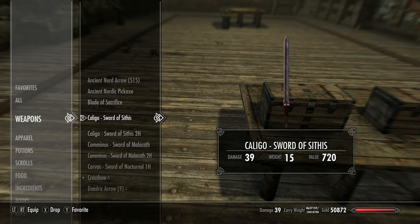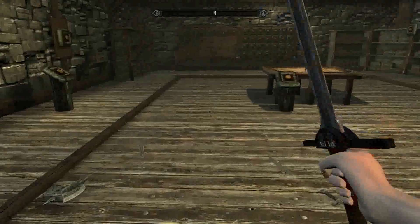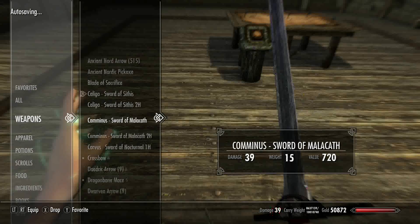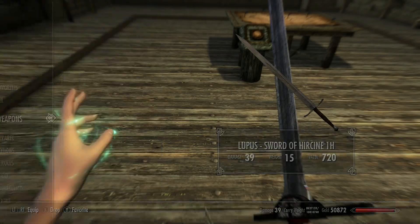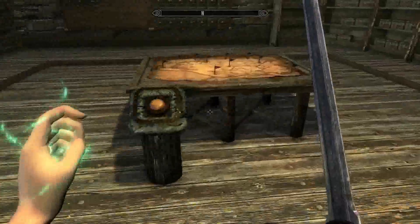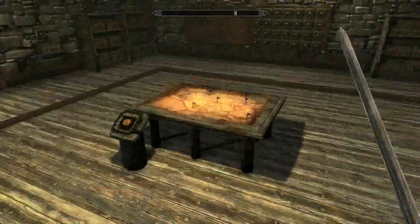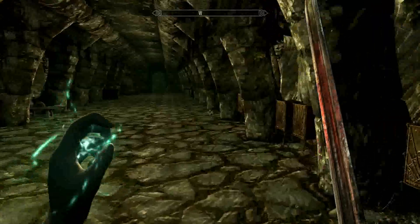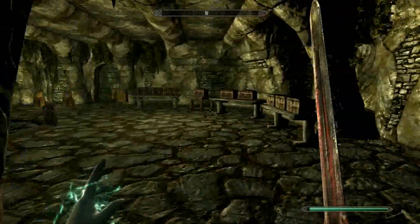We can start off with the Sword of Sithis, which looks like a pretty cool weapon. It has an interesting look to it. None of them seem to have special enchantments, which would give them uniqueness, but they have a cool visual look. You can probably enchant them yourself to make them even better. I think they're cool mods anyway, so let's run over here.